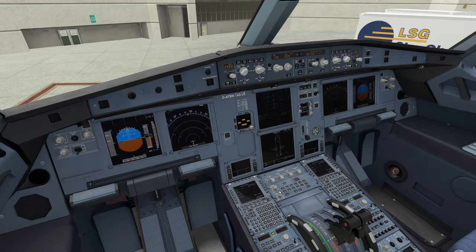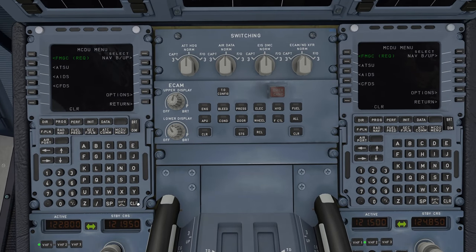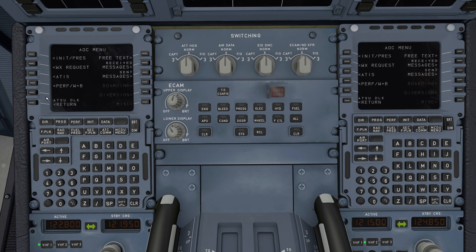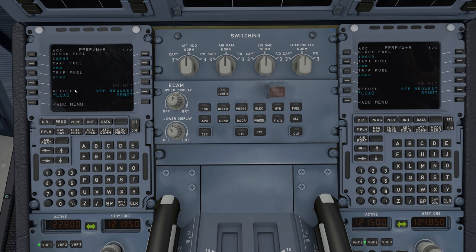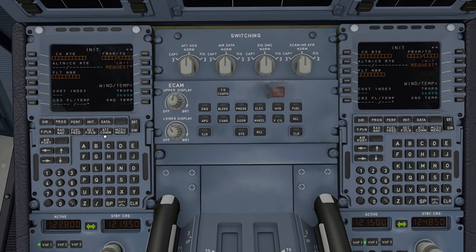We're going into ATSU once again, AOC menu, Performance Weights and Balances. Hit that OFP Request Send again. Now you can see we're set to kilograms — we have our fuel correct. Refuel is loaded. Go to page two for payload and cargo — the plane shifted, everybody's gotten on board. Now let's go to the initialization page and hit initialization request, pulling everything directly from SimBrief. We're flying from Miami to Princess Juliana, cruising at flight level 350, cost index of 17.